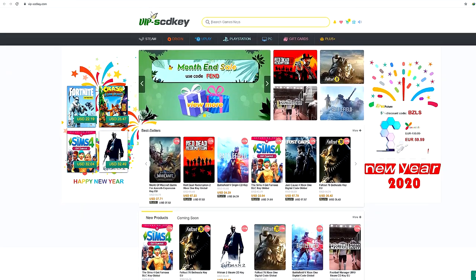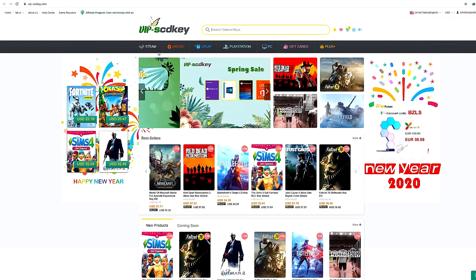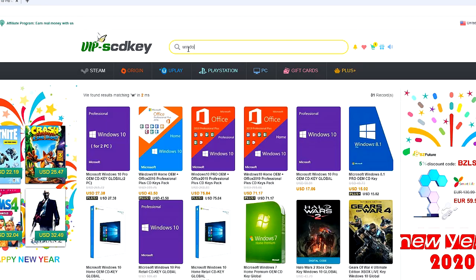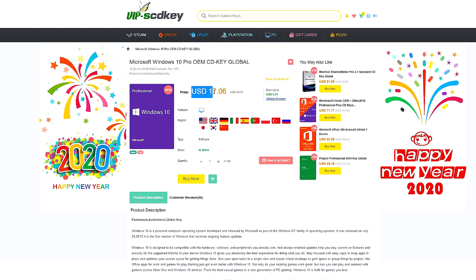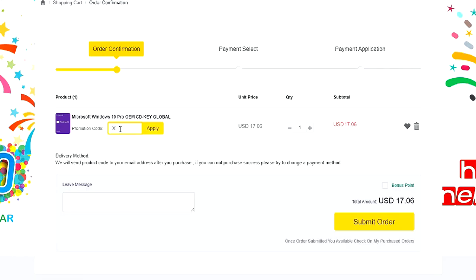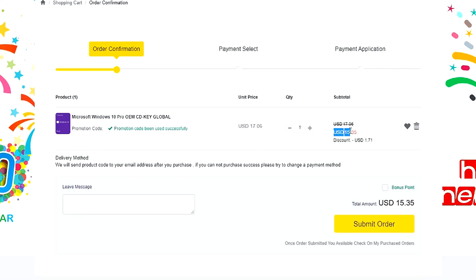This video is sponsored by SCDKey.com. SCDKey.com is a marketplace website where you can purchase game keys and software keys with no hassle. SCDKey.com offers a legit Windows 10 Pro key for only $17. This is the same keys I use on my PC builds, but to make it more awesome, they will be giving another 12% discount. Just type our coupon code XTNC to get it for only $15.